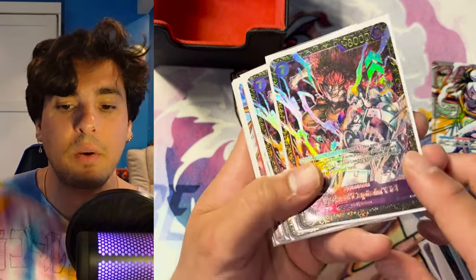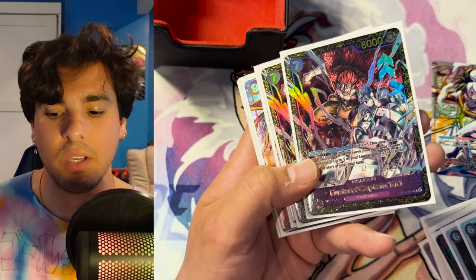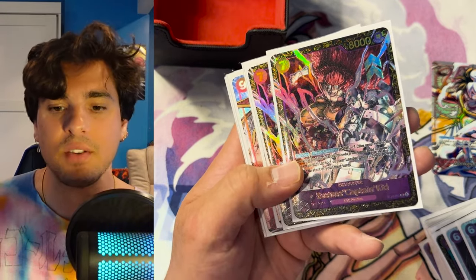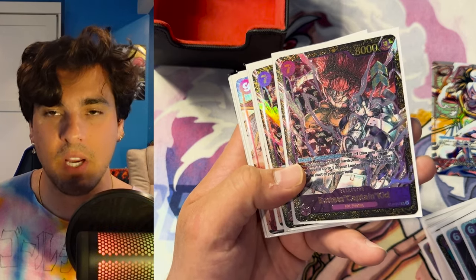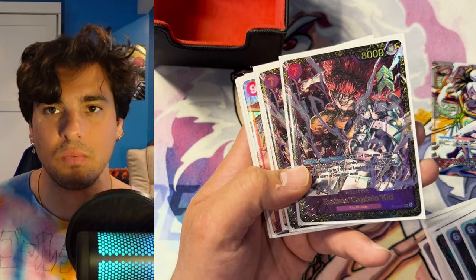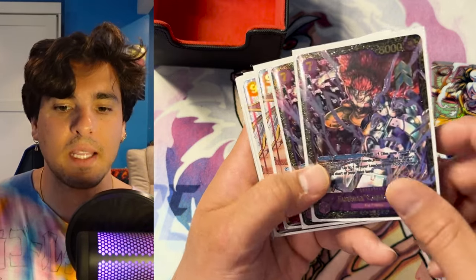I'm also playing two of these Kids — the big Kid. This is really good because it buffs your leader. Hanging out at seven is really strong — you're a six base, so going to seven is really strong. Having a big body on board that they kind of have to answer, the longer this chills the more value you get, especially if you have a Kid blocker on board. Every turn you're Don minusing and getting that Don back, so you can play this, Don minus, get the Don back — just a lot of shenanigans.